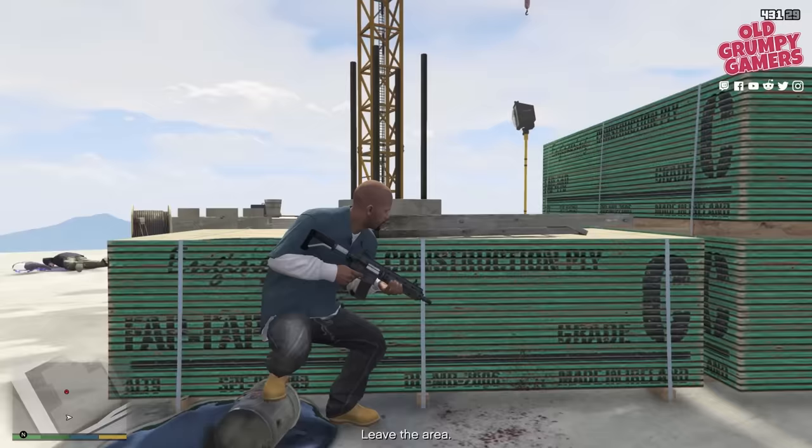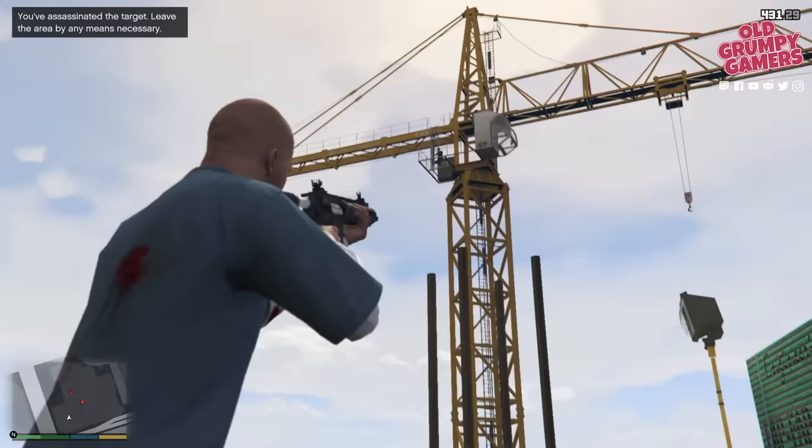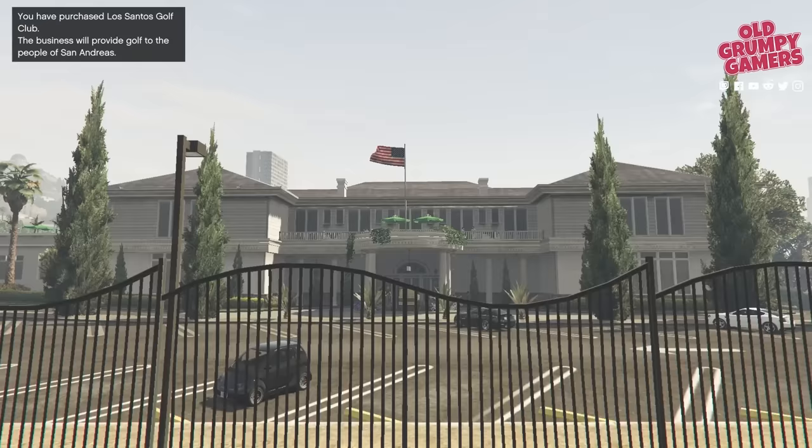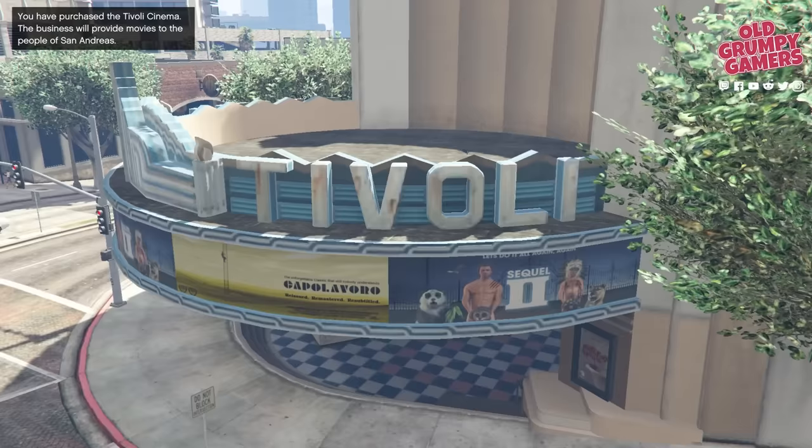For our final major trade, we're into Lester's last mission — the Construction Assassination. Prior to starting, purchase Gold Coast Development (GCD). Once the construction mob boss has been squared away, wait one to two in-game days and exit your position with roughly 43 to 59 percent profit. With that, you should have more money than the game can handle — time to buy everything.